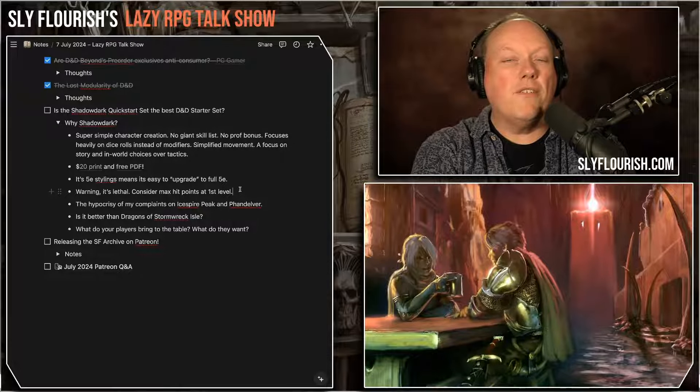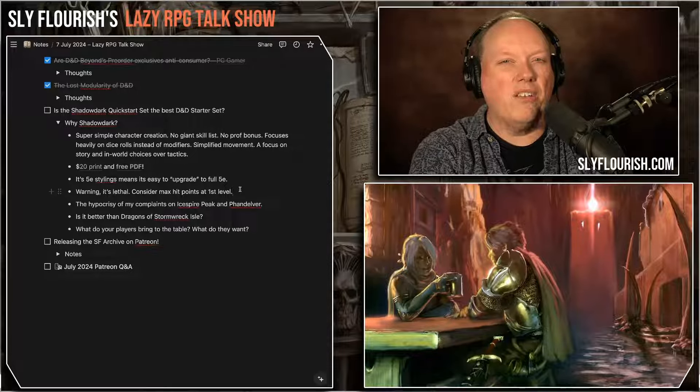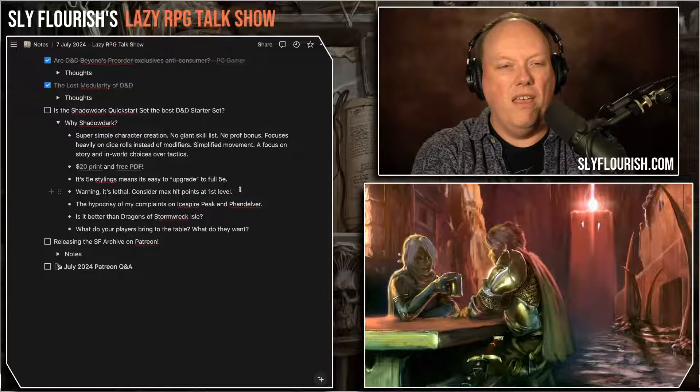Dragon of Stormwreck Isle — the latest D&D starter set — actually says that if they all wipe out, they're brought back by the main NPC and can start again, so it has a lower floor — you can't really get wiped out. A lot of people say that's just training wheels D&D. Well, that's okay — let people play and enjoy their characters. When you're teaching using Shadowdark, you can explain: you're probably going to die a lot, but we have other pregens and other ways for you to come in, so if your character dies you can get another and get back into the game pretty quickly.